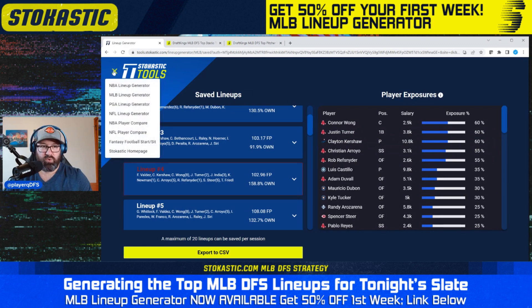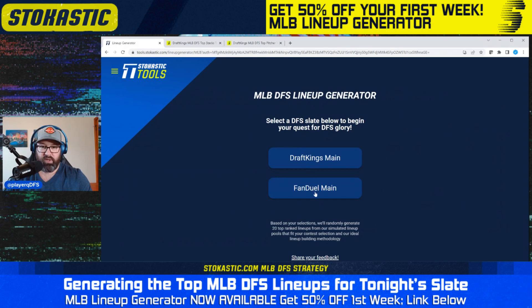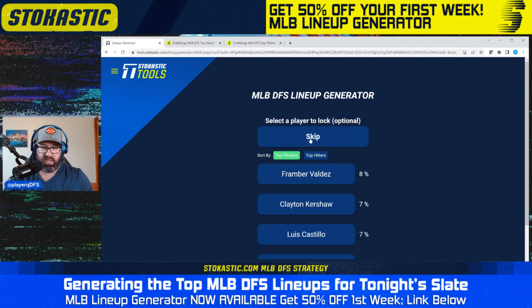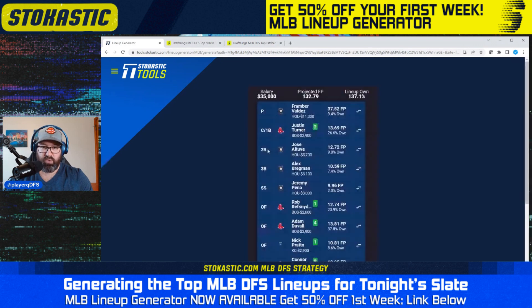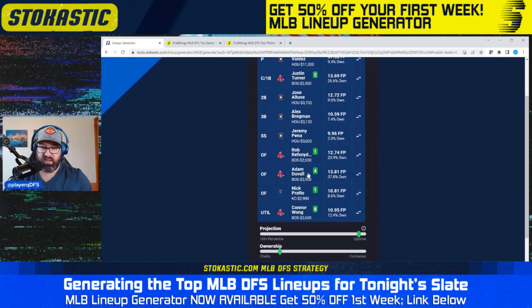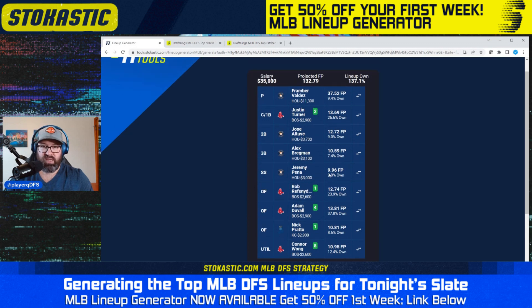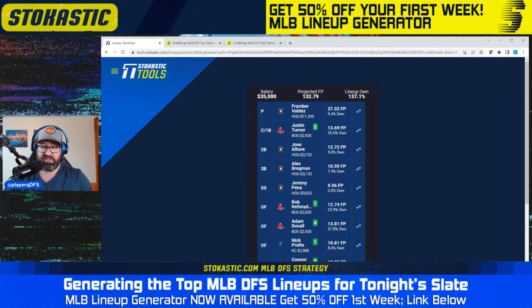Let's take a look at some FanDuel lineups. I'll go back to lineup generator, FanDuel main, all stack types, all lineup types, and not lock in any players. The first lineup we see is again a four-man Red Sox stack. We also have a one-off of Nick Prado for Kansas City and a three-man Houston stack bringing down ownership — Jeremy Pena at just 2% projected, Alex Bregman at 7%.